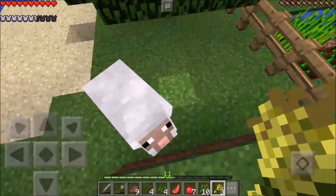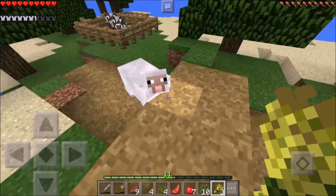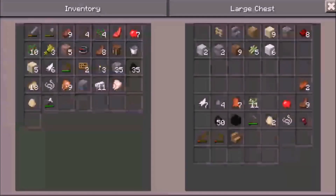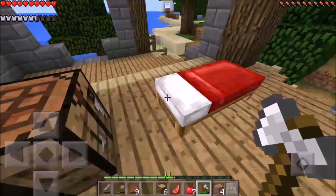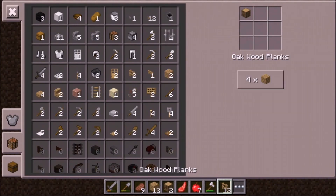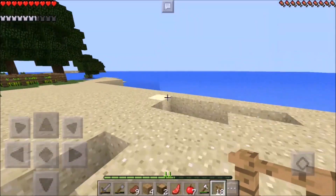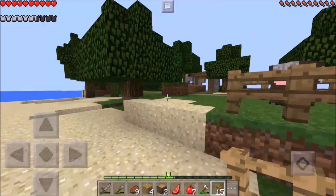We might make a sheep farm as well, because the sheep are really attracted to this area. I feel a bit bad for the sheep, so let's see if we can build one right now. I don't have any more wood on me, but we can always chop some down. Okay, nine pieces — let's make more. Eighteen should be more than enough. Let's take some saplings with us too, always good to have.